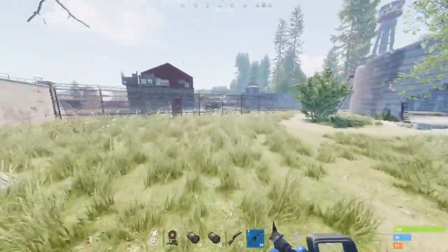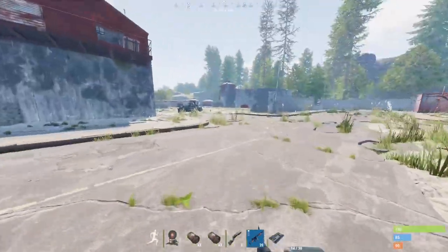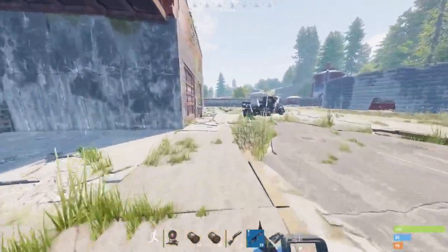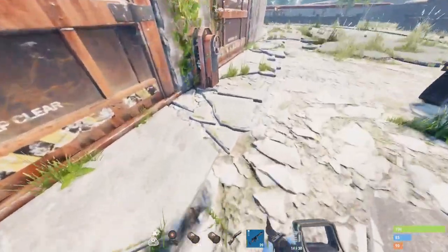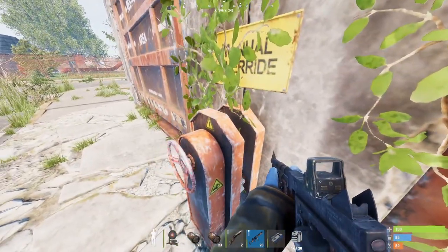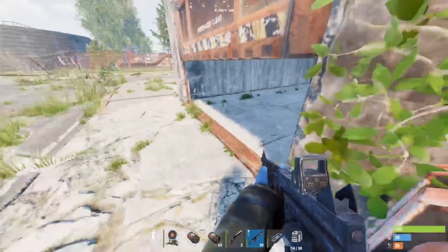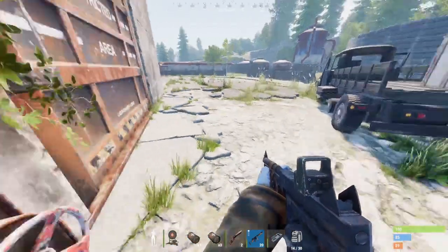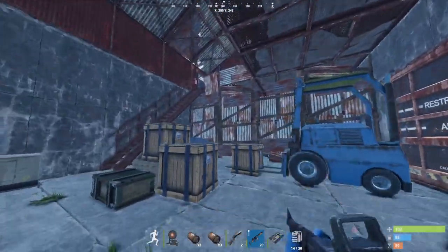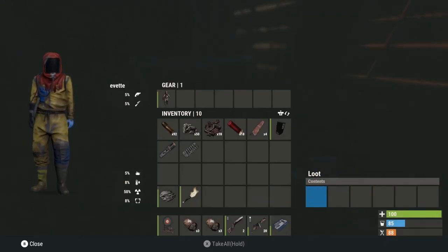A lot of people have mentioned to me, especially on last-gen consoles — your Xbox Ones and PlayStation 4s — that the staging branch of the console edition of Rust runs better than the main branch. When I first heard this, I assumed it was simply because a fix or a bug had been patched on the staging branch that had not been patched on the main branch. However, as time goes on, people keep saying the same thing.